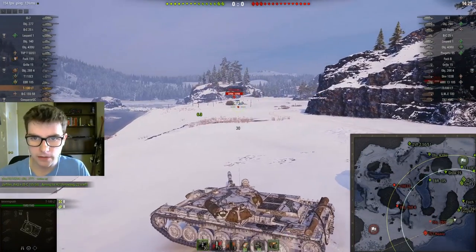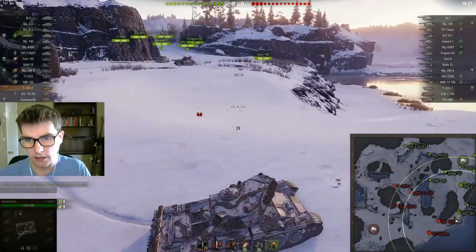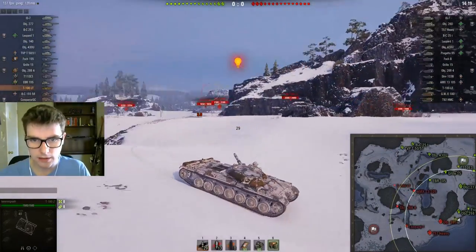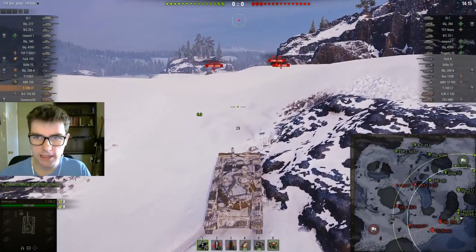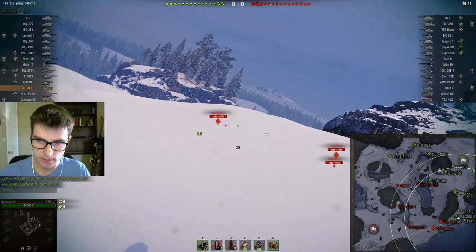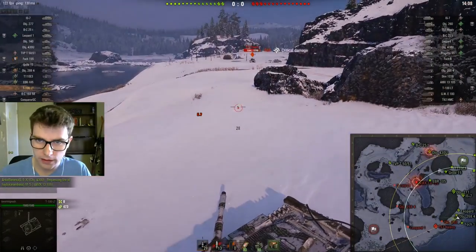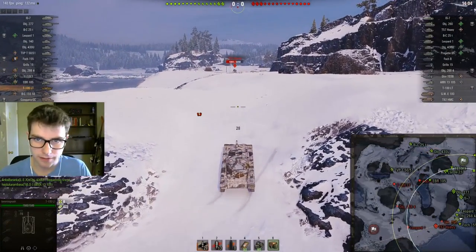I come here, I spot a T57. Now that T57 might light me — I do have high camo, so I guess not. I end up putting a shot into him. That tracks him. I might get hit because my exit was shitty. From here, I'm actually okay staying because the 260 is probably not going to yolo across, and I might be able to get one more shot onto this T57 before leaving. If I can track him and then get him clicked, that's like a perfect beginning to the game.